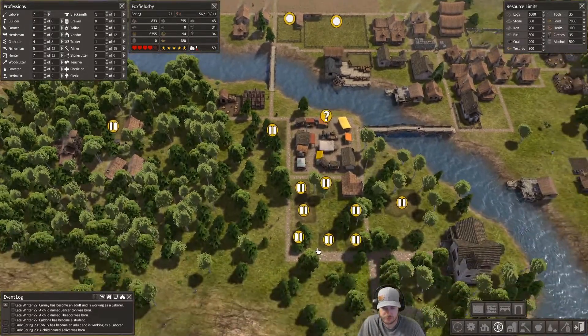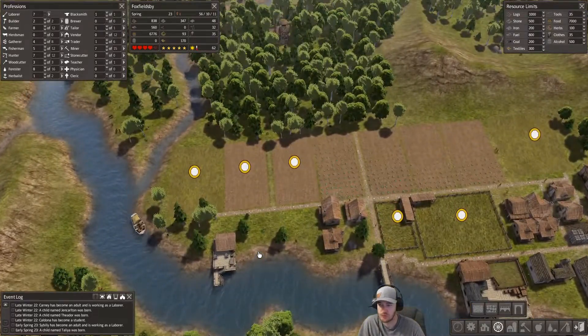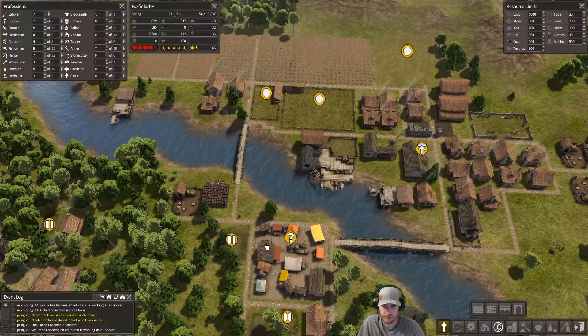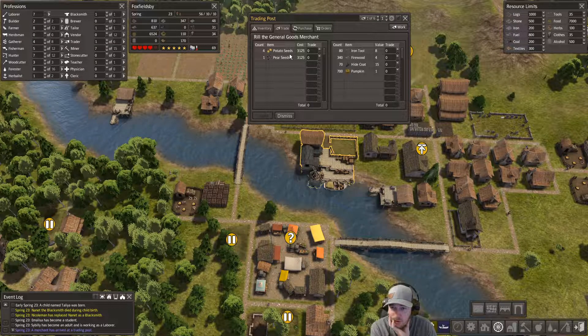Alright, we're in spring. I'll go ahead and unpause the game. Let's see what our trader has. We were on the general goods merchant when we requested these things. Look at how much they cost when you ask for them specifically - I've played this game a long time and I did not know it does that. They're normally 2,500 when they come in at random.